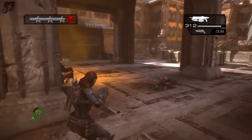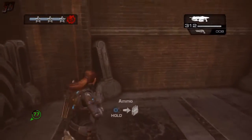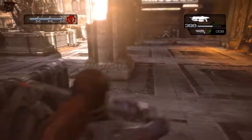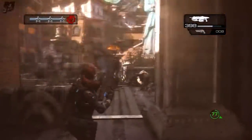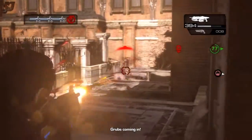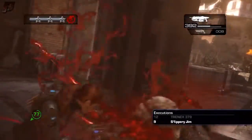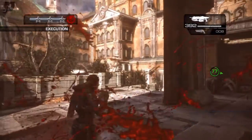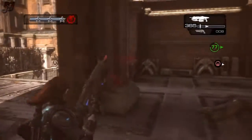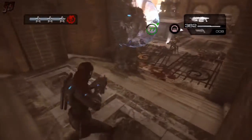I can't see too many Locusts spawning from up top yet, so I grab some ammo. A rager is causing some problems, but this section is really a medium to easy difficulty overall — probably not one you're going to constantly have to restart. You're able to take cover in most of these areas and pick a lot of these guys off from a distance.